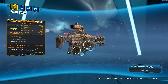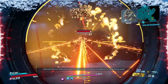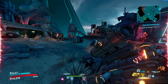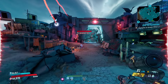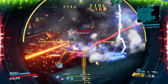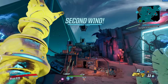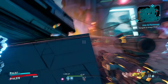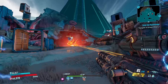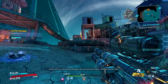Probably the hottest take on this list is number four: the Lucian's Call. I'm putting it above the Boom Sickle and above the Monarch. I love this gun on every single Vault Hunter — it feels good, it sounds great when you're hitting crits. It's probably one of the best assault rifles in the history of the franchise. The Lucian's Call comes in three different elements: Fire, Corrosive, or Cryo, which covers basically everything you'll need.